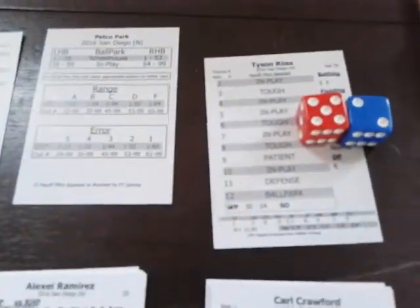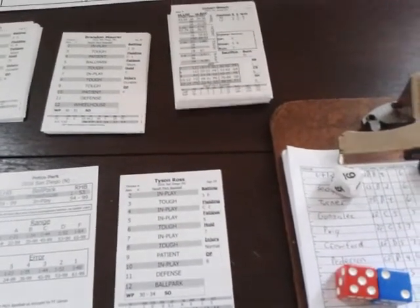Top of the second: Tyson Ross faces Yasiel Puig. Result is an eight — tough — but Puig rolls a 52, finding a base hit despite the tough pitch. Carl Crawford follows, result seven — in play. Crawford rolls 79 — out of range, ground ball to short. The 2d6 roll for double play is a seven; Crawford's double play rating is eight, Ross's is eight, both greater than seven — 6-4-3 double play turned by the Padres.